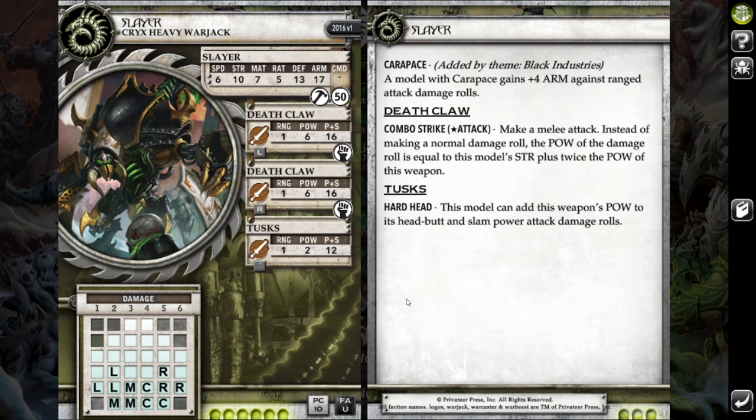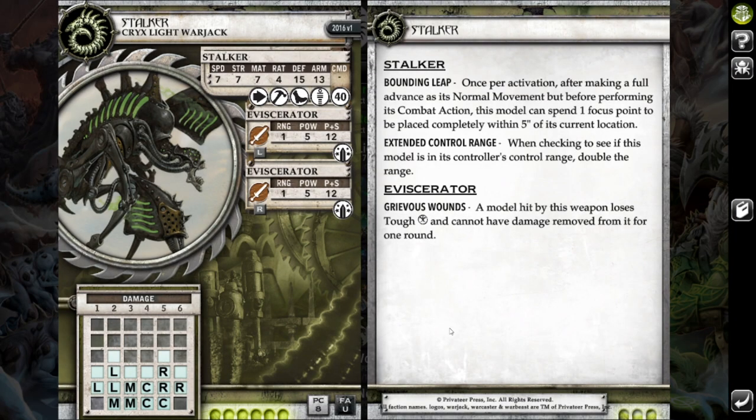Alongside that, I brought a Slayer. I just wanted to have a second beat stick. If I'm running a jack-heavy list, I want at least a couple jacks that can just kind of go into a heavy and consistently table it. And then a Stalker — I absolutely love Stalkers. These things are amazing. They just have so much board presence despite only being a couple POW-12s. They really have a huge impact on scenario positioning, and occasionally they can turn into an assassination. Great solo hunter, great for brawl.